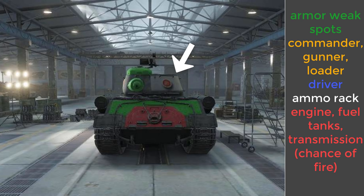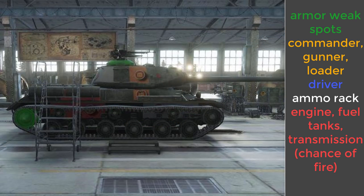From the rear it will be an auto-pen most of the time. Note that to take out the ammo rack you have to hit the right side of the turret from the rear, not the left side. The engine is only vulnerable in the lower part of the upper rear glacis. From the right side of the tank the engine is much easier to hit, with some shots going through the tracks taking out the engine as well. The ammo rack also wraps around the side of the turret a bit, so target that when engaging from the right.